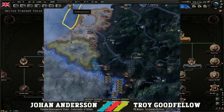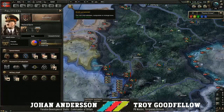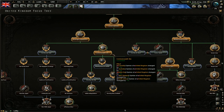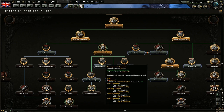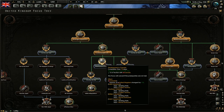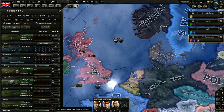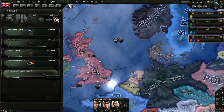I picked Commonwealth Ties as my last national focus. That increases relations with all the Commonwealth countries, which is okay-ish. But the next one lets me give factories to all these Commonwealth countries — developing Canada, basically getting three civilian factories and two naval dockyards for free. It's a great idea when you're trying to strengthen your very faithful allies.